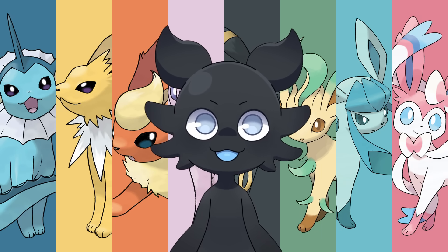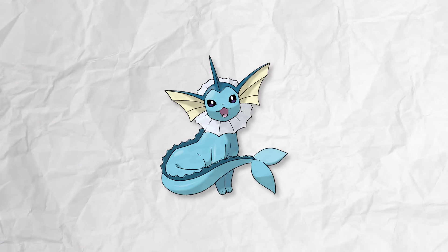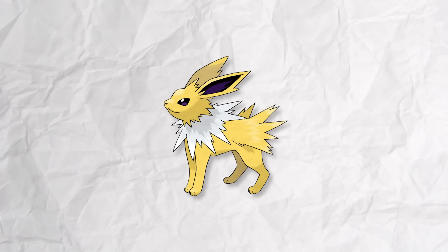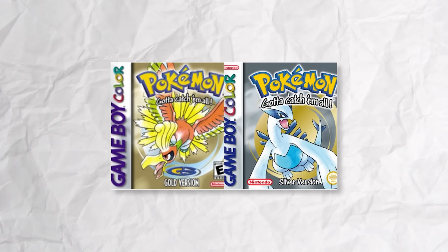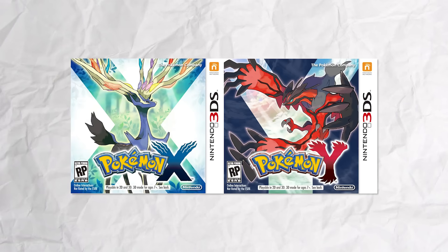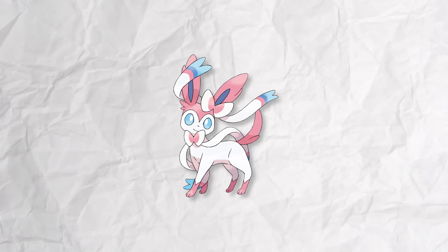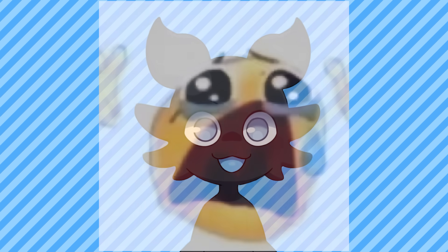When Eevee was first introduced in Generation 1, it only had three evolutions: a water type called Vaporeon, a lightning type called Jolteon, and a fire type called Flareon. But in Generation 2, two more evolutions were added — Espeon, a psychic type, and Umbreon, a dark type. Then in Generation 6, another evolution was added: the fairy type evolution Sylveon. But that was 10 years ago, and another evolution hasn't been introduced since.